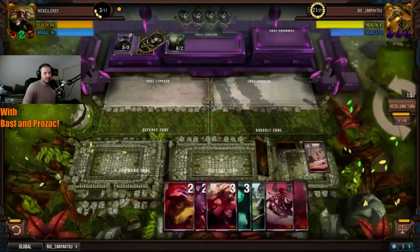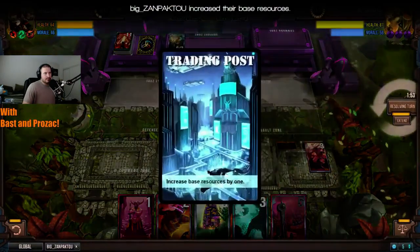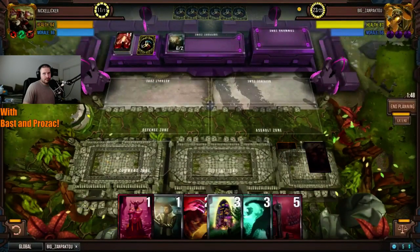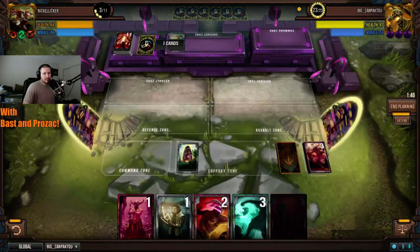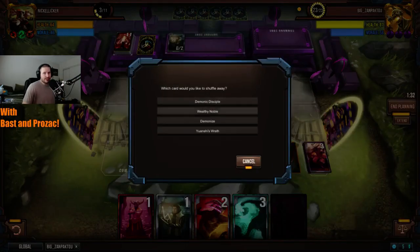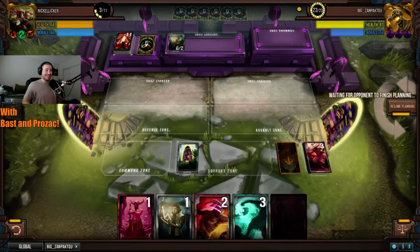Most likely unless he draws absolutely horrifically once Oblivion's played — like if he just gets no answers to the 20/20 for four turns, which is unlikely. I'm definitely looking at a Nickel Liquor win here, and that's going to tie up the series at 2-2 for a fifth match. I'm very excited to see how they respond to a match like this.